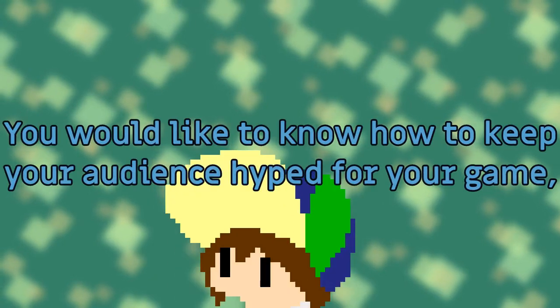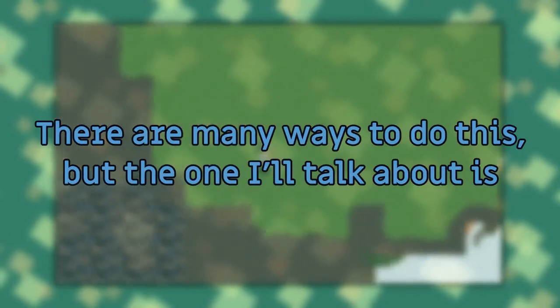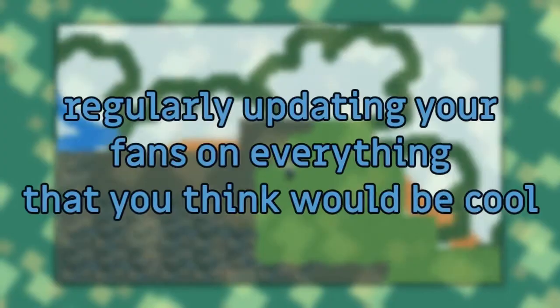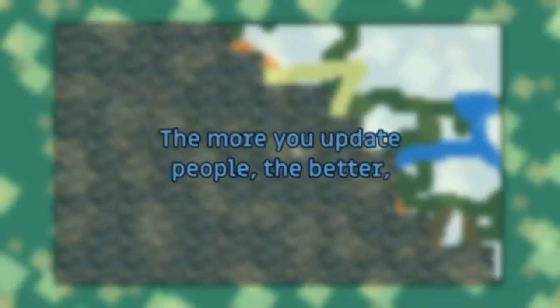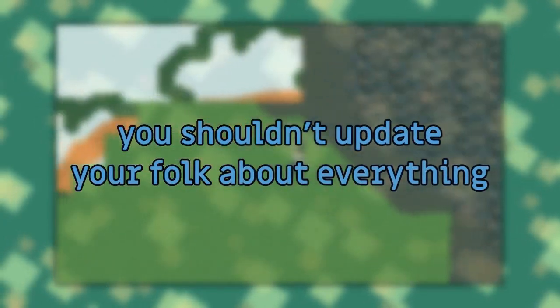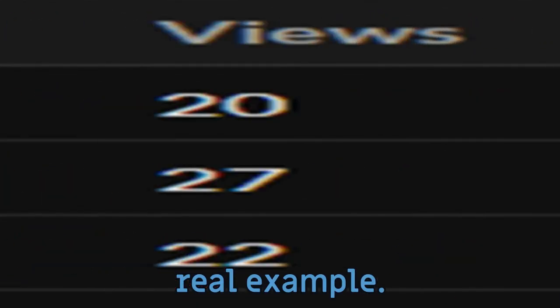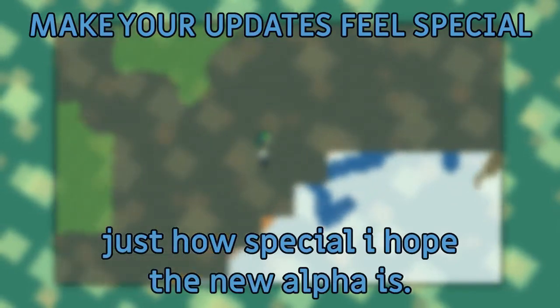You'd like to know how to keep your audience hyped for your game, right? There are many ways to do this, but the one I'll talk about is regularly working on your game and regularly updating your fans on everything you think would be cool to show, like in a Discord server or your newsletter. The more you update people, the better — but don't get me wrong, you shouldn't update your folks about everything. A post solely about your game getting one bug fixed isn't as exciting as new artwork, new features, new levels, new characters, or other details. Make your updates feel special, just how special I hope 0.3 is.